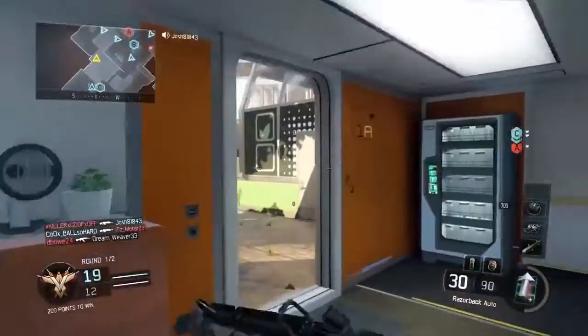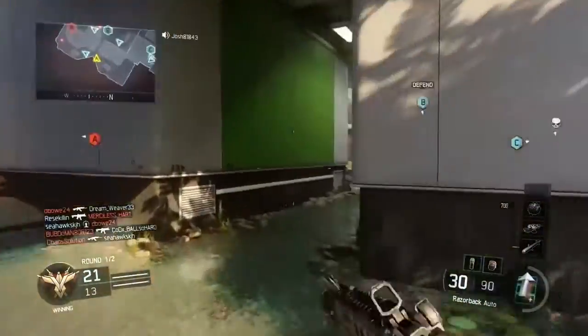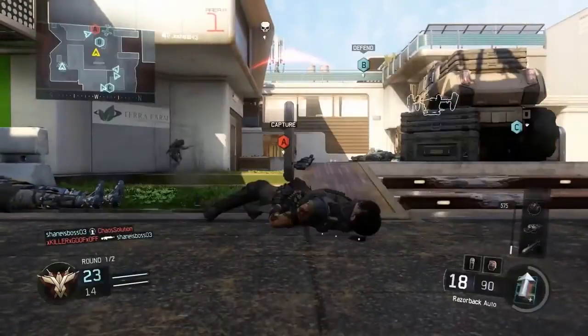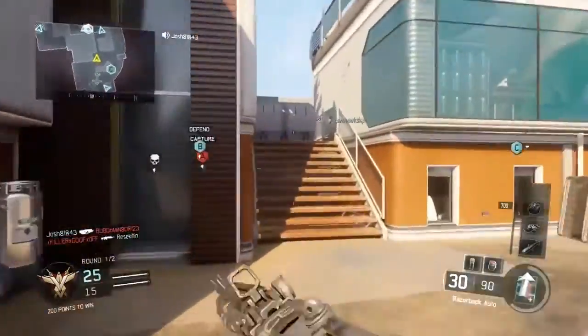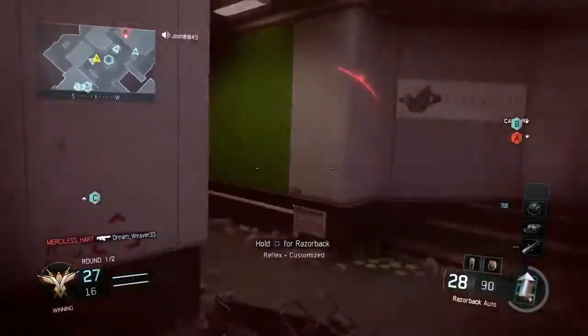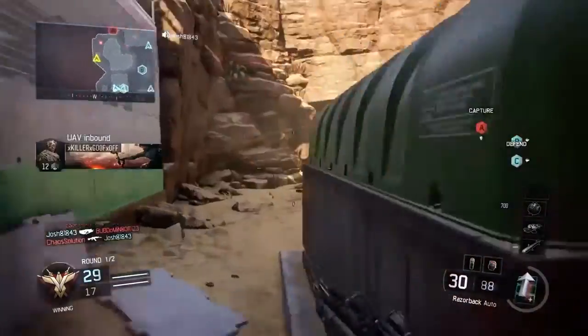Hey guys, it's the Call of Duty gamer here, and in this video we have some very exciting news. Somebody leaked the new sniper rifle coming to Black Ops 3 when the game launches — it's called the Power Bolt sniper. The person who leaked this basically just went into the PC files and unlocked the gun for themselves. Obviously this gun is probably still in alpha stage. They also unlocked the MP7 SMG.